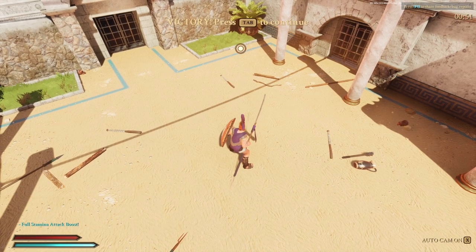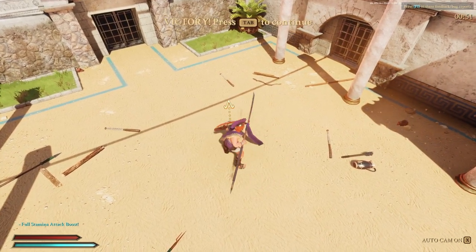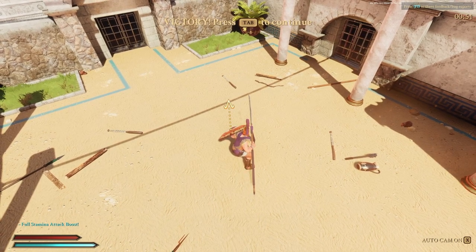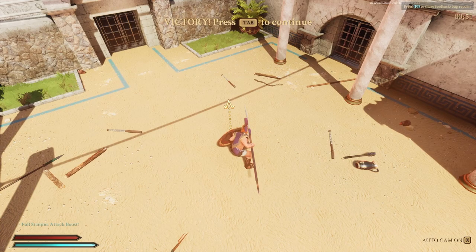Another little thing is that it can actually be hard to tell just by looking at your arm and weapon how high it is or where it's pointing. So I actually like to watch my character's shoulders and body area, because you can see here that's what really moves noticeably when you adjust your aim.